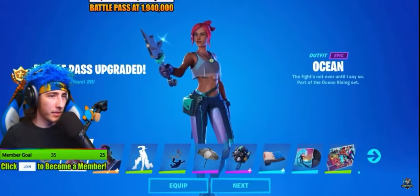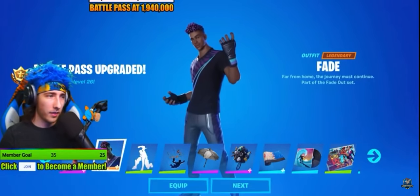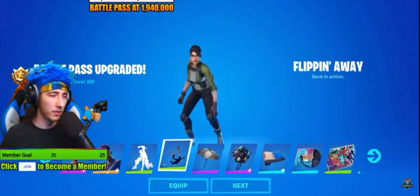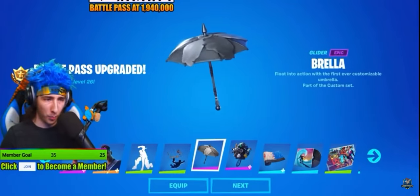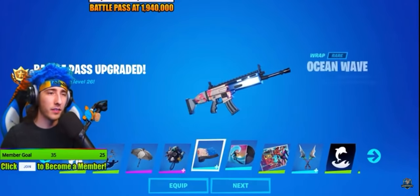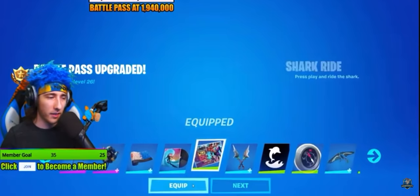So what do we got? We've got Ocean — she looks cool. We've got Fade. Superhero landing. Sky Swimmers. Fish. The umbrella. The Beachcomber backpack — oh, that's sick, dude. Ocean Wave. Equip that.